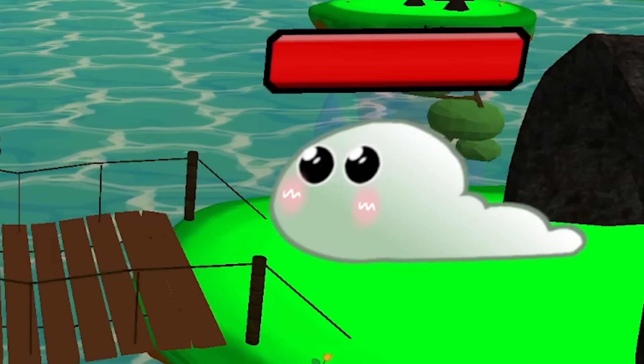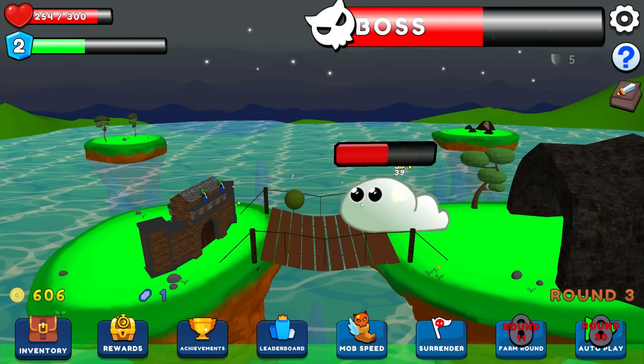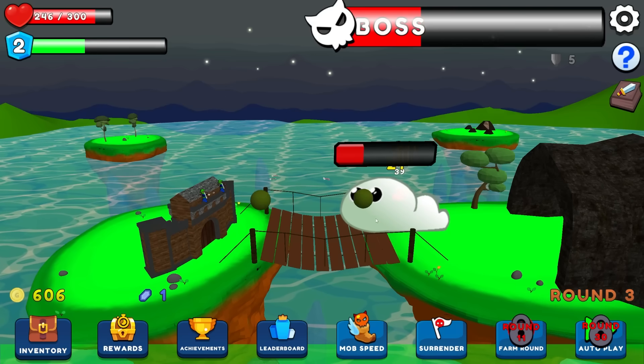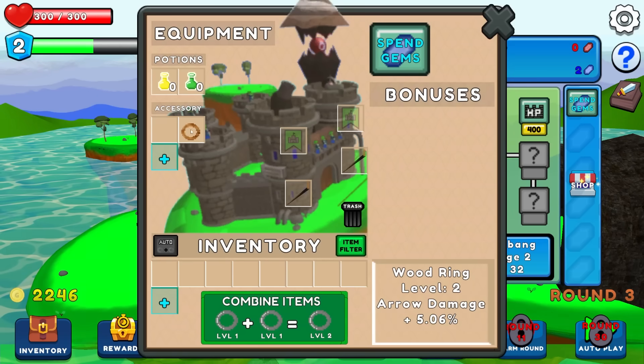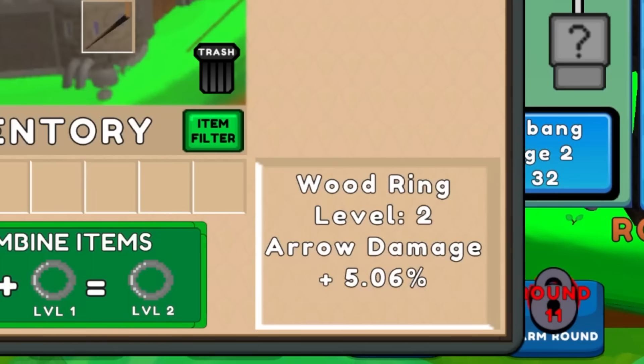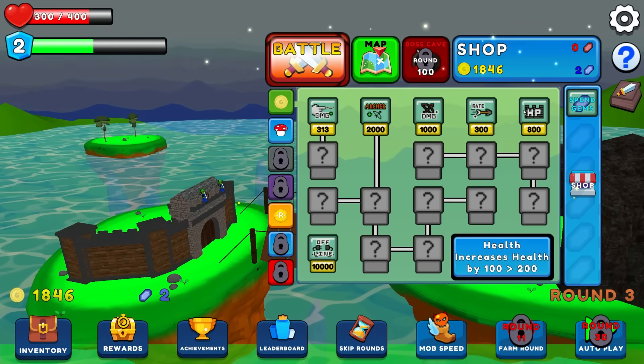Hello big worm boss! Look at how cute this guy is. He's doing like eight damage per hairball on my base. Stupid idiot - I clicked so well, you never stood a chance. He dropped me this nice little wooden ring though - more arrow damage. Put that on and let's upgrade my castle health twice.